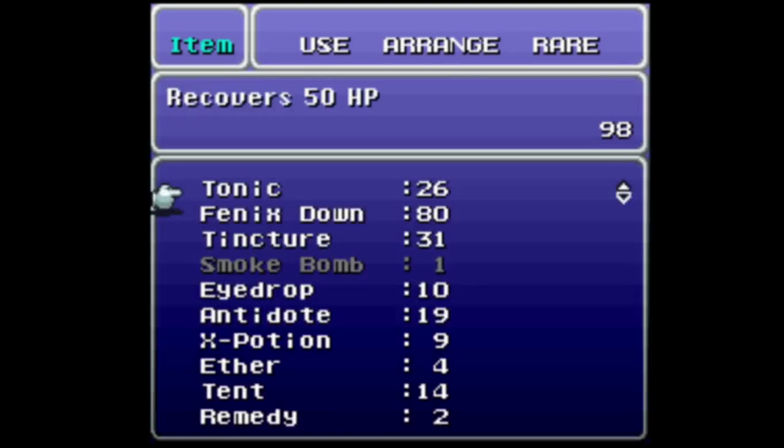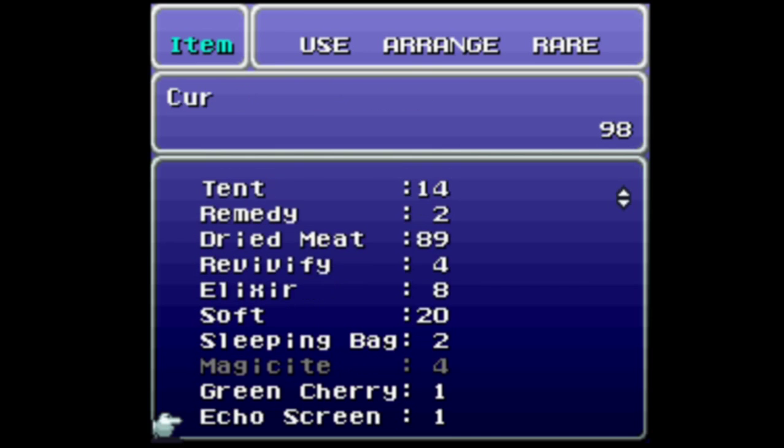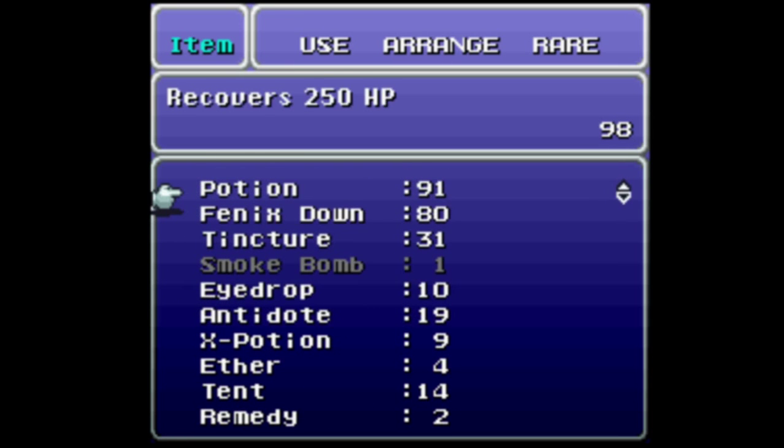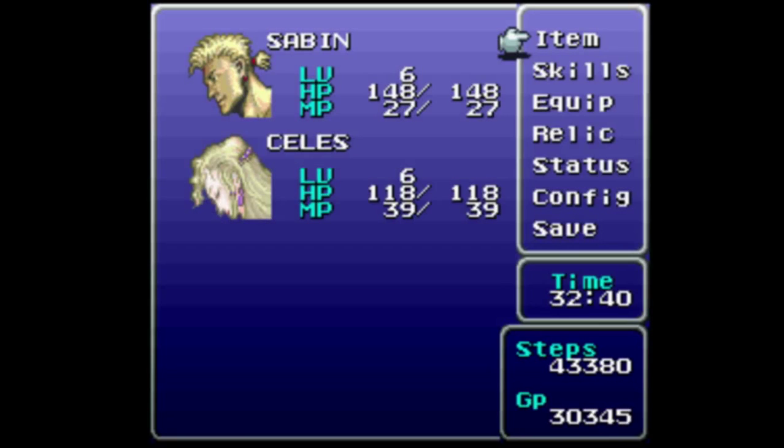So, item. Now for the tedious part. 1, 2, 3, 4, 5, 6, 7, 8, 9, 10, 11, 12, 13, 14, 15, 16, 17, 18. If I haven't messed up my grade 1 math, I should have just moved my potions to the top of the menu, which is important because tonics aren't going to cut it anymore.